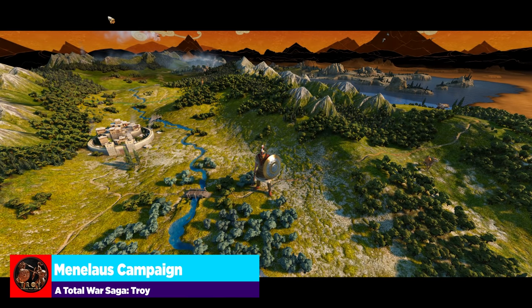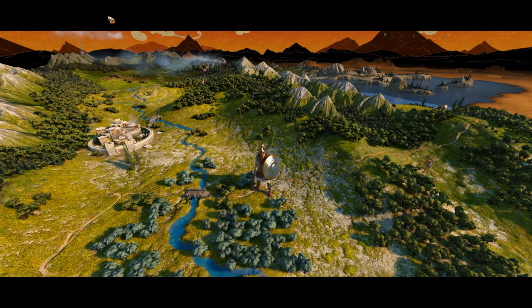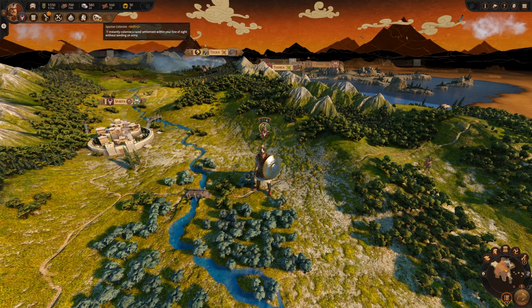Glorious Menelaus, king of Sparta, was the younger sibling of Agamemnon and husband to Helen. When Paris seduced his wife and fled with her to Troy, Menelaus joined his brother's alliance and crossed the Aegean Sea, consumed by revenge. It is because of Menelaus that we have the conflict that all of our heroes are in. Through his rage, Menelaus has two faction mechanics that allow him to expand quickly, with mighty armies at his beck and call: Call to Arms and Spartan Colonies.